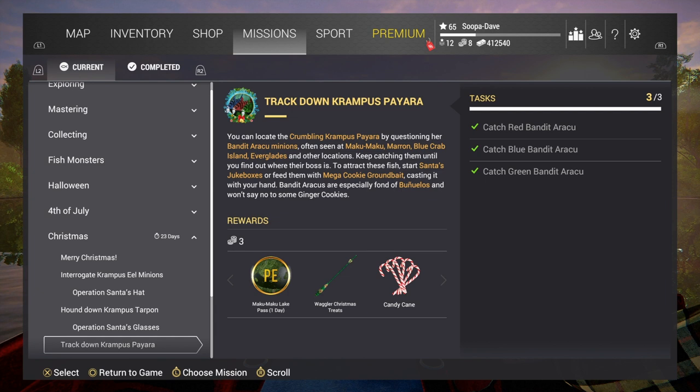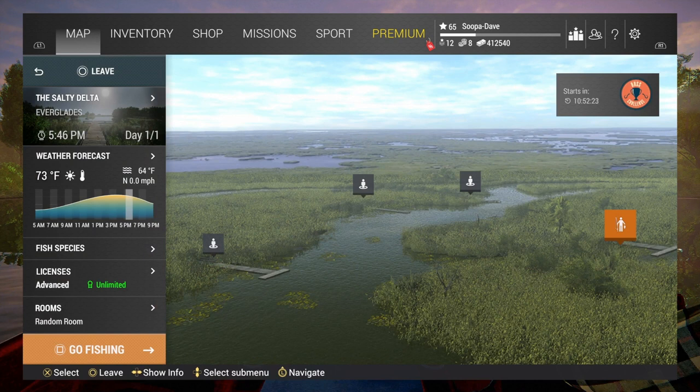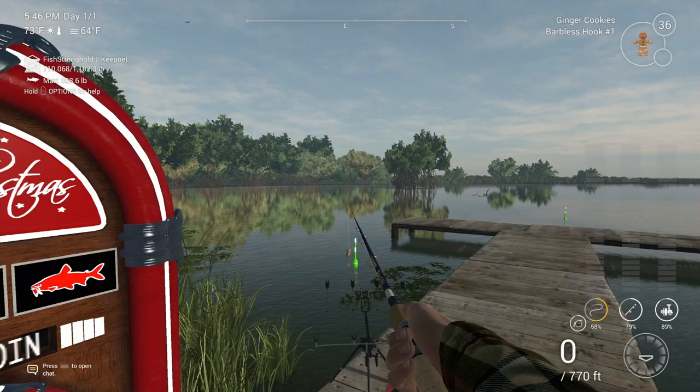I chose to do mine at Florida because these missions, if you've been paying attention to what they say, give useful hints. For example, it says here bandit arukus are especially fond of bernoullis — and they definitely are. When you use bernoullis you catch more arukus than anything else, on a pretty large scale.